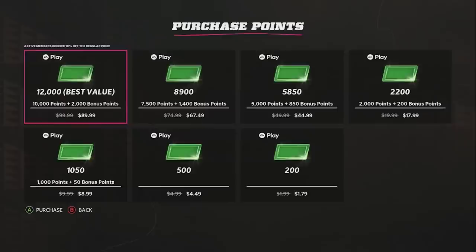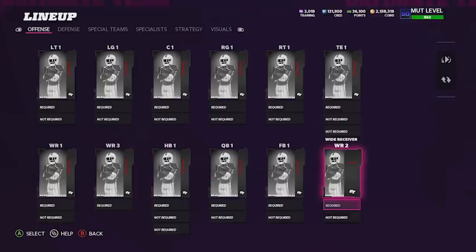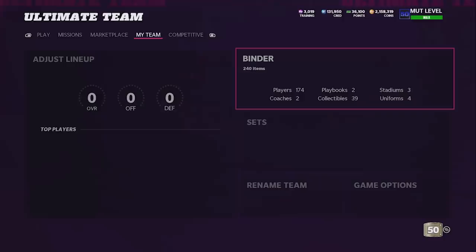As you guys can see in the top right corner, we have 36,000 mutt points. Heading over to the store, every 12,000 mutt points is $100, meaning we have $300 to spend on our Madden team. Our objective in this video is to buy $300 worth of Madden packs and see the best overall team we can make. Let's head over to the store and buy our first pack.